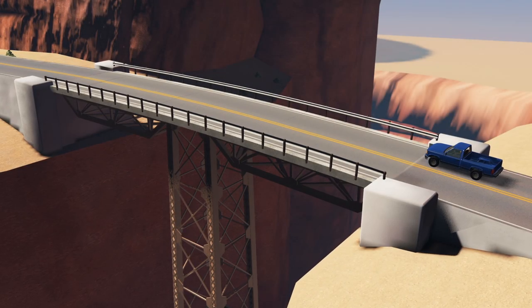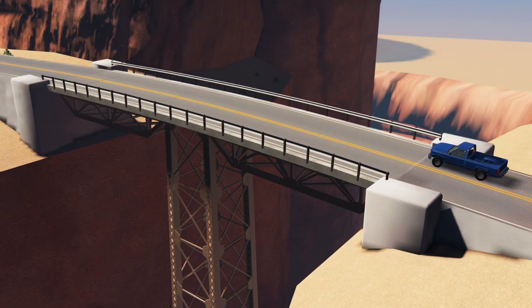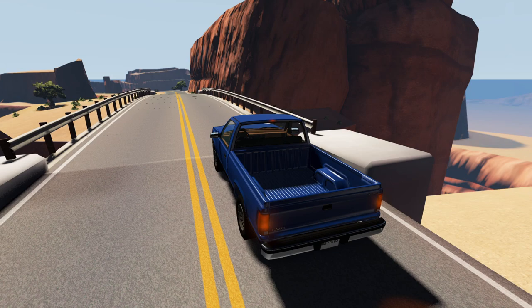Alright, so now that we've downloaded and installed the map, you can see that one of the features of it is it comes with the collapsing bridge already set up for you. And the collapsing bridge actually behaves like it's another vehicle on the map.